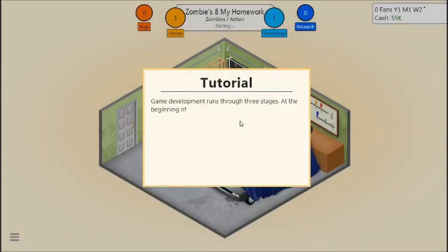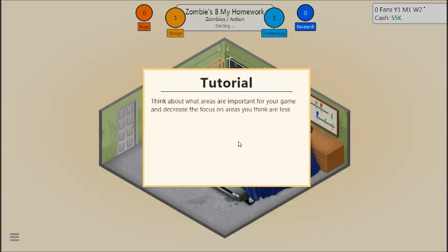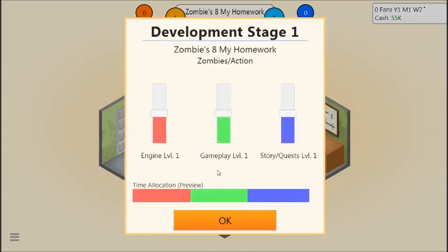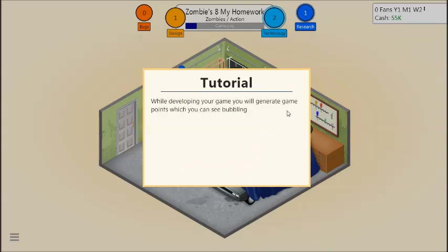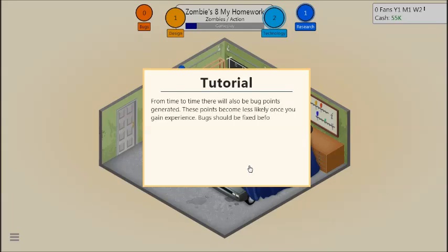Game development runs through three stages. At the beginning of each stage, you can decide what areas of the game you want to focus on. Picking the right focus greatly increases the points you generate. While developing your game, you will generate design points and technology points — the more points you generate, the better the game will be. From time to time, bug points will also be generated, which should be fixed before release. So we want gameplay high, engine pretty high, and we don't really care about story.